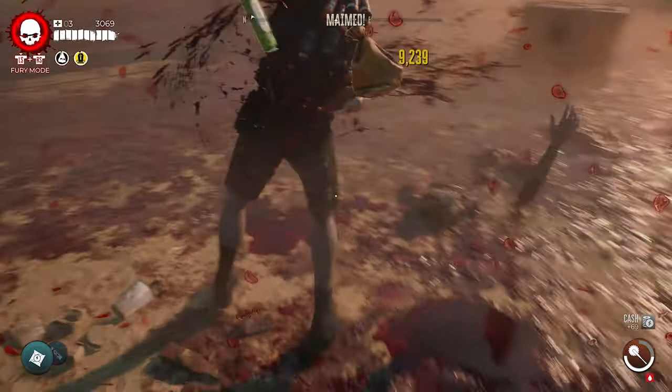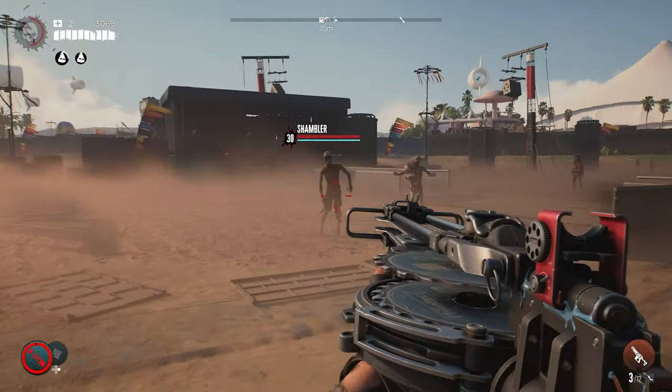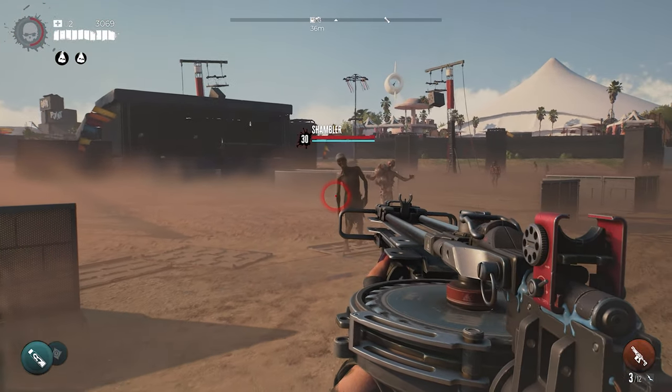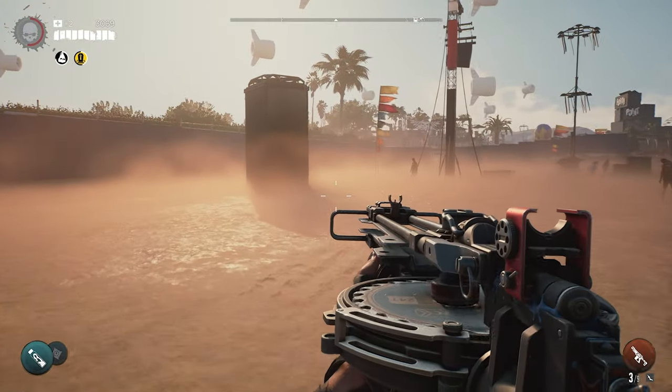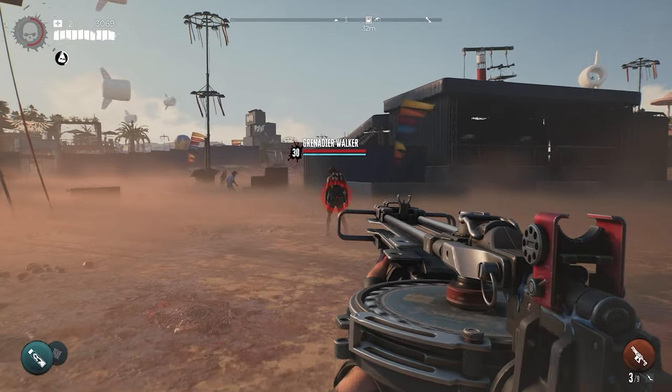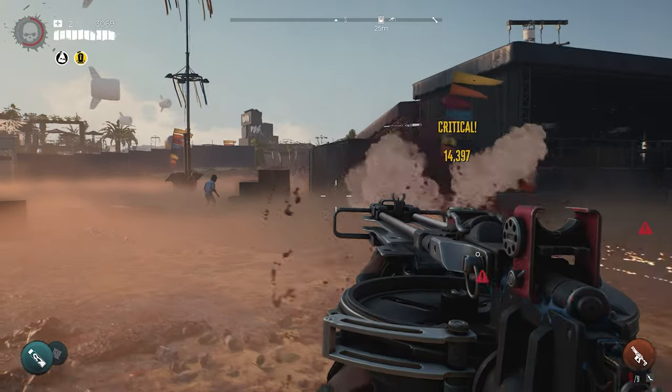Kill 5 zombies with the supercharged Ripper. Then switch to the Sawblade Launcher and instead of rapid firing it, hold down the trigger to power it up and then release to cut the zombies in half. Do this another 5 times to pop your achievement or trophy.